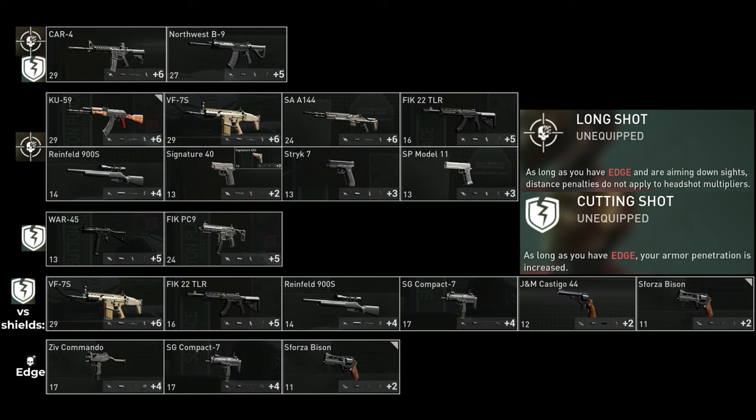Only three weapons in the game don't need either skill — they only need Edge — and they are the Ziv Commander, the Compact 7, and the Bison. If you're using the Ziv, Compact 7, or Bison, you don't need Long Shot or Cutting Shot. But obviously if you're using the Bison with another weapon, or the Ziv or Compact 7 alongside pistols or the Casigo, you'll probably still need Cutting Shot or Long Shot.